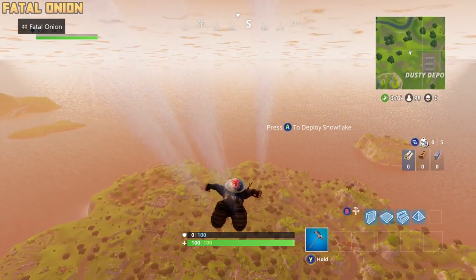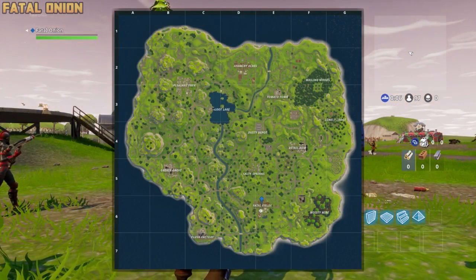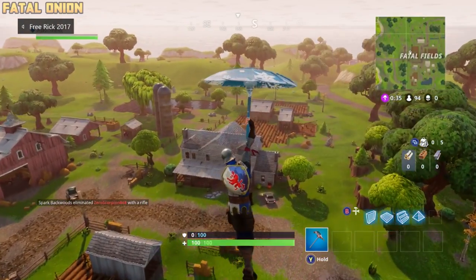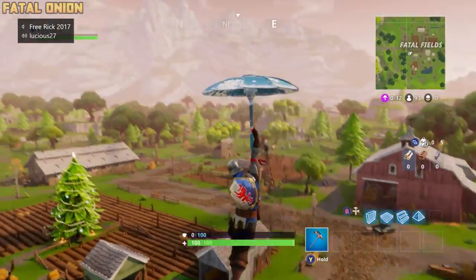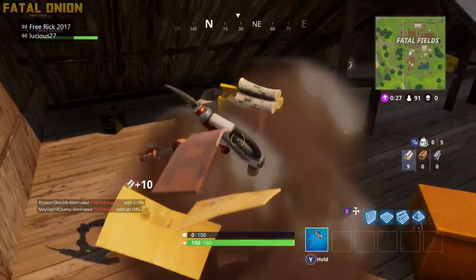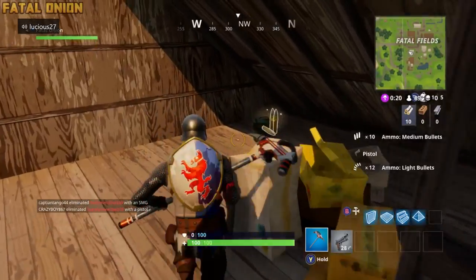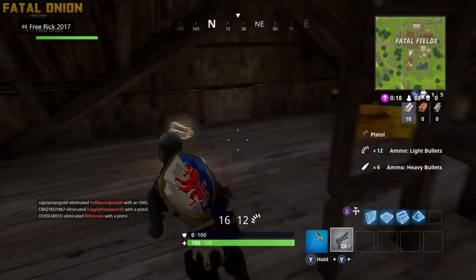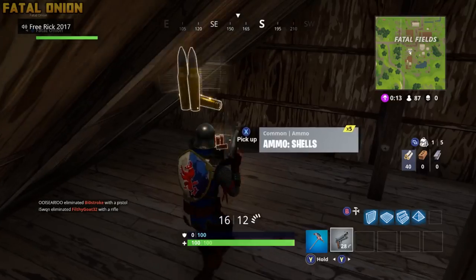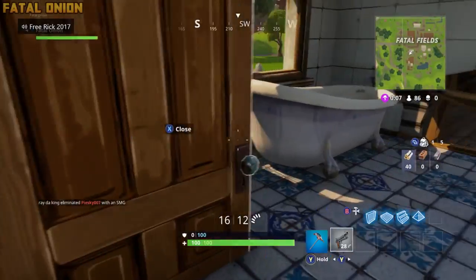My favorite location to get these ammo caches out of the way is Fatal Fields. This is my favorite location to drop, especially with these caches, because they are all over the place — hidden, sometimes not hidden. I like to head over to the main portion of the farm, which is the farmhouse. This location will have three caches: two will be located in opposite corners of the upstairs attic, and one will be sitting in the roof portion next to the bathroom. There are usually three here every single time.